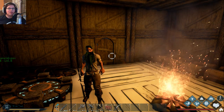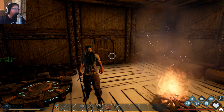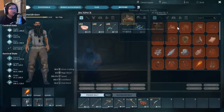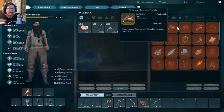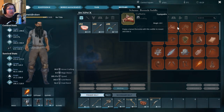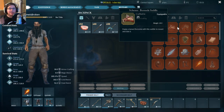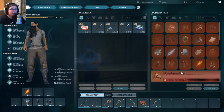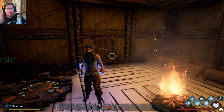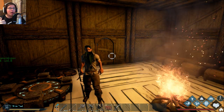Hey everybody, welcome to another Dark and Light video. Today we're gonna try to get our first flying creature. Last video we unlocked the Burunda - the two-headed vulture thing - which is pretty much the first flying thing you can tame in the game. We unlocked its saddle and we pretty much have all the materials except the fur, so I'm gonna go collect the fur and come back and make the saddle.